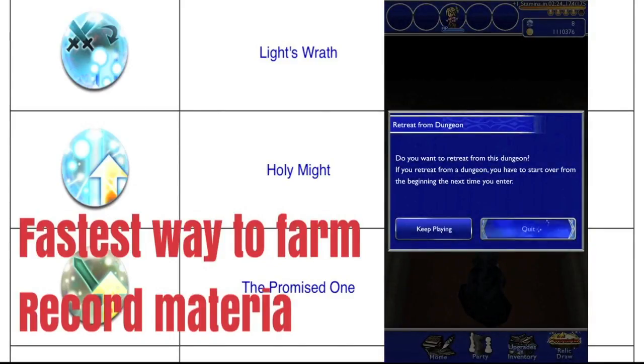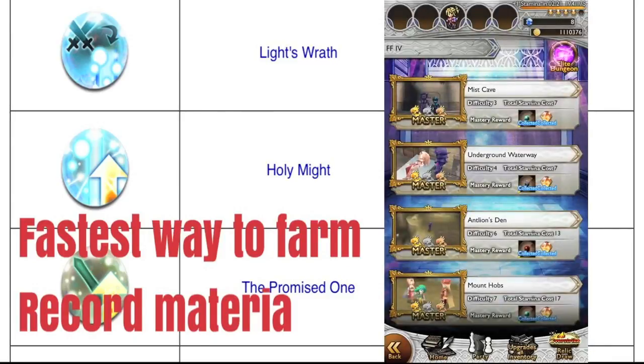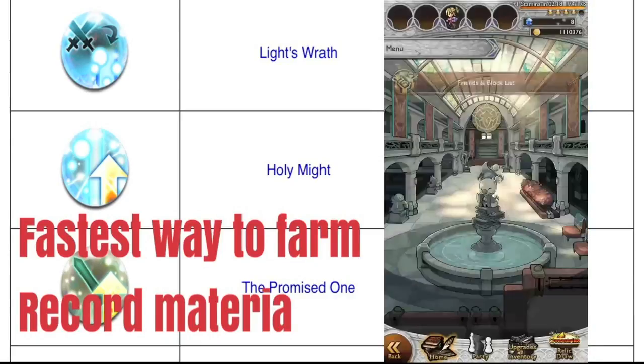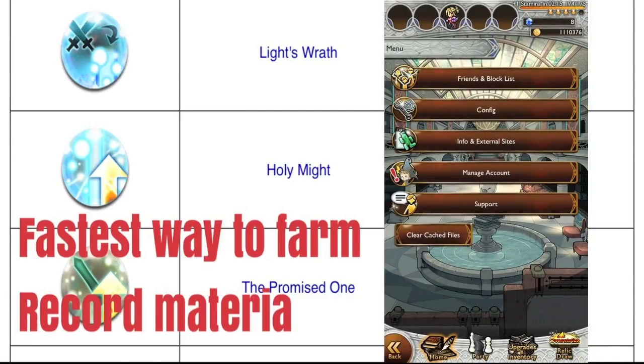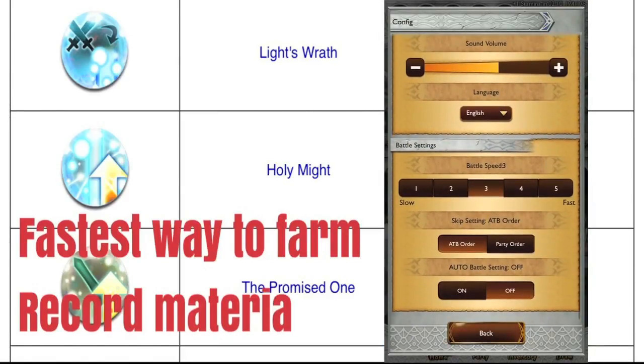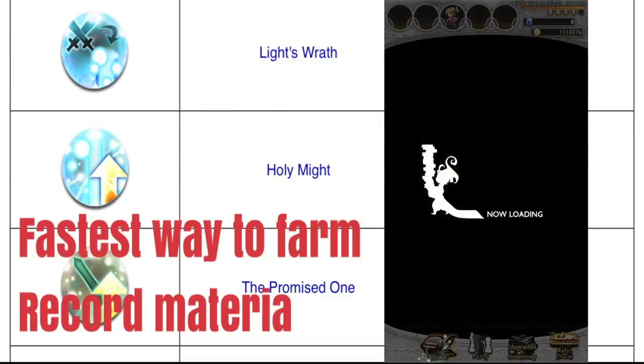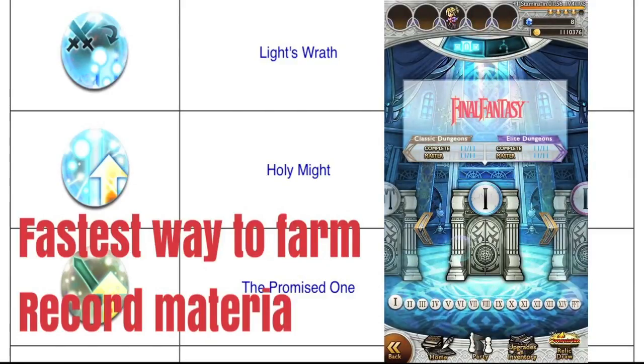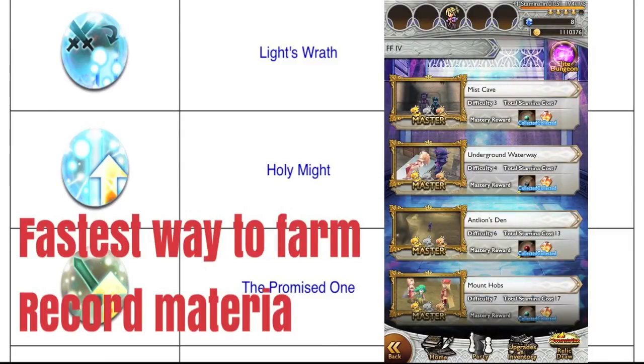There's something else I usually do when I farm record materia with this method. I'll go to my settings, configurations, and if you scroll to the bottom, you can see auto battle setting is off — I usually turn it on. It'll save me some time, so that whenever I go into the battle I don't have to hit auto. I can just go into the battle and not worry about it. So now I have my auto battle on.